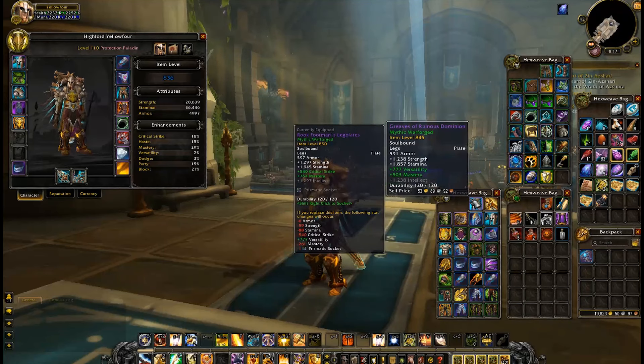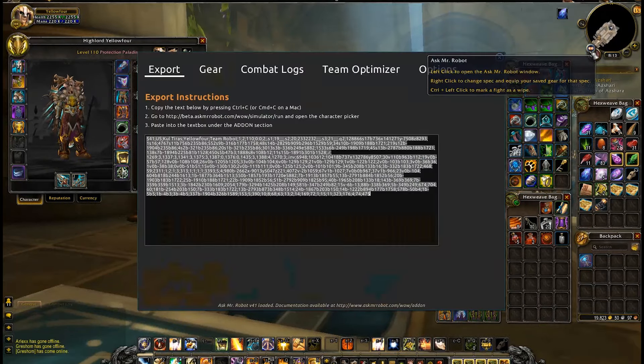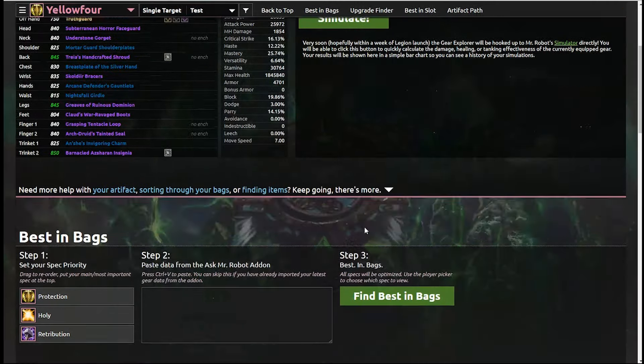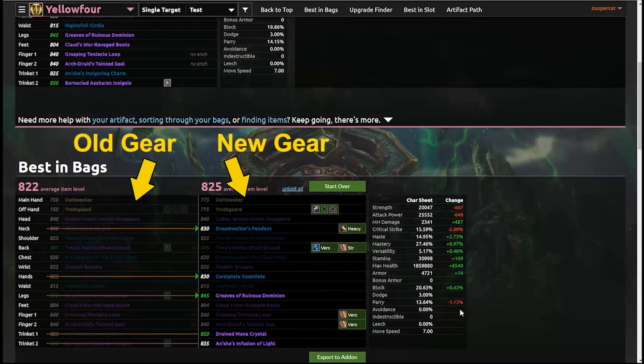First, go in-game and open your bags and banks so our add-on can take inventory of all of the items you own. Then grab this text from the Export tab. Return to our site with your character loaded and paste the text in this Best in Bags box. Click the green button and there you have it!